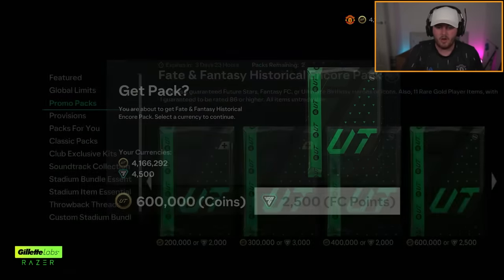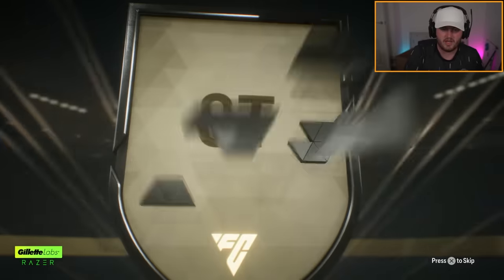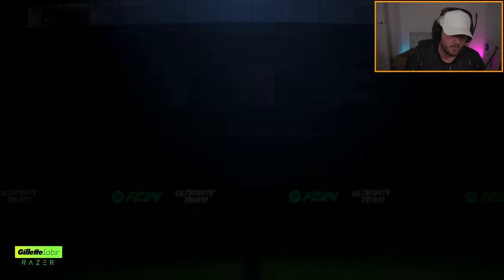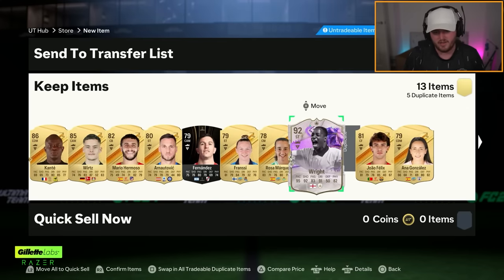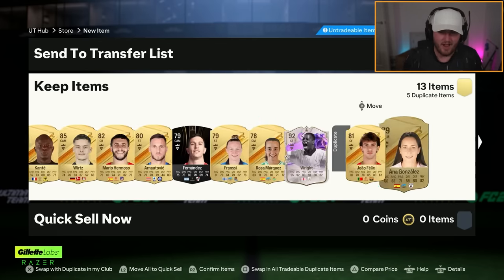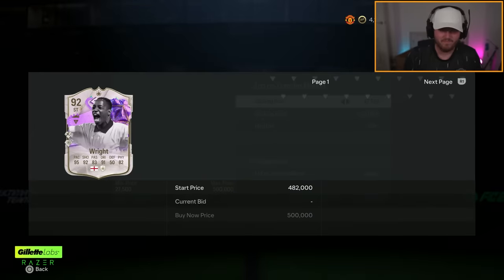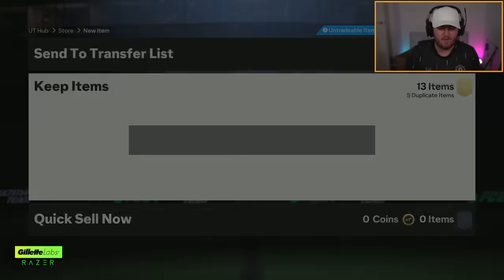I just opened one and got Ian Wright. Let's see what our next one's got in store for us. We've got Broline twice — that's kind of annoying. I've got to go and recover those at some point, put them into Cantona. I've basically just got the exact same pack twice, but I've now got both versions of Ian Wright.